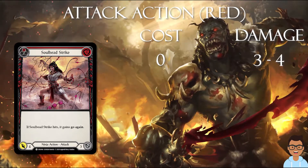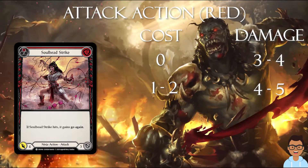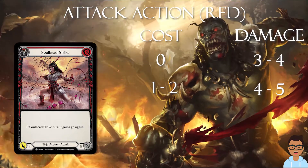4 requires 1 defense reaction card plus equipment. Another good number would be 5. 5 requires 1 defense reaction and an additional 1 more damage in order to block.